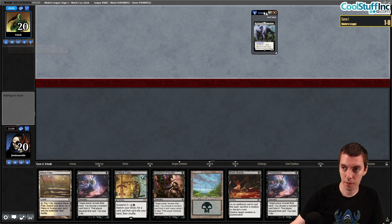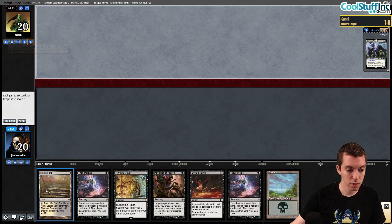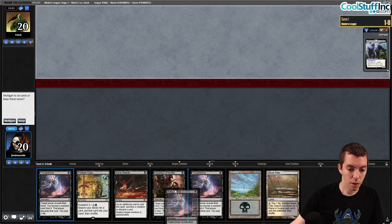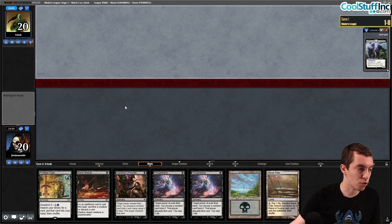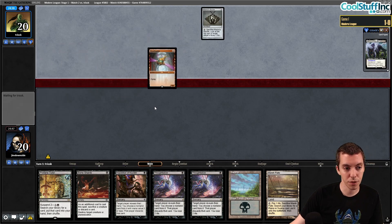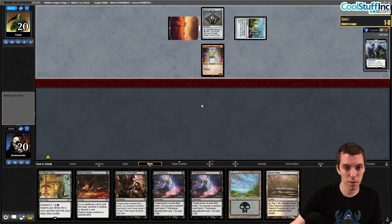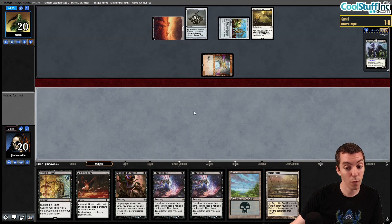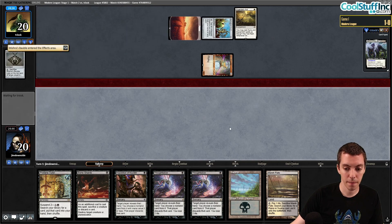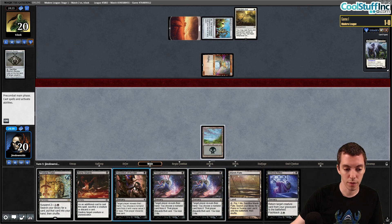Round two, playing Lurrus as most people are. Hand is fine — not amazing. We're light on pieces but we have Collective Brutality, Bone Shards, and Profane Tutor. We'll keep this on the draw and see what kind of Lurrus deck they are. It could be Affinity — yes, Affinity! Actually, they have a Springleaf Drum and Ornithopter. They have a Hammer deck. Thoughtseize is pretty good here.